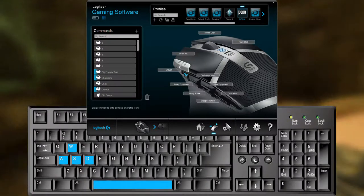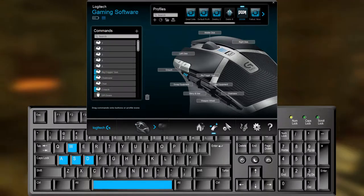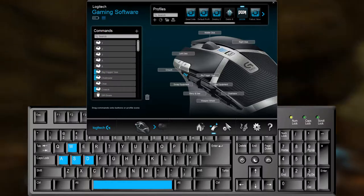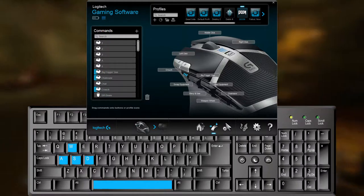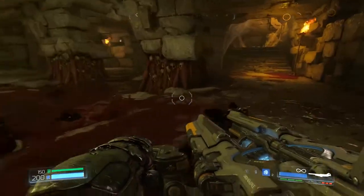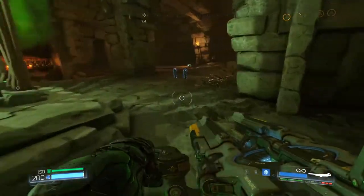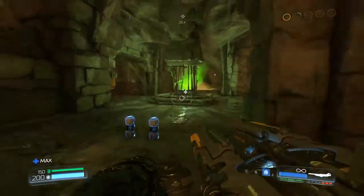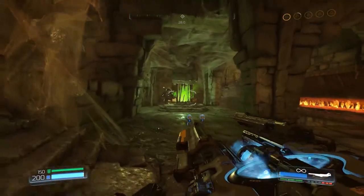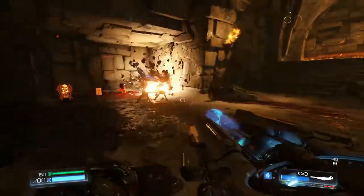So that's it. This is how I have mine set up. I encourage you to think about both omission and cohabitation when you're setting up games in the future. Obviously there are many other options and many other things that you can do. If you have questions about this setup or using the Logitech gaming software, or you want to hear about how I have other games set up, just let me know in the comments below — we can try and make a video for that. Until then, I've been Sneaky, this has been Tapping That Sass, and my accessibility/disability setup for Doom 4. See you next time.